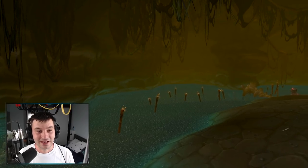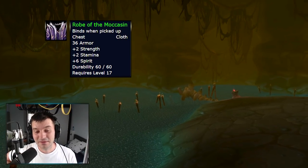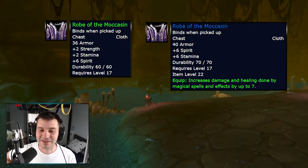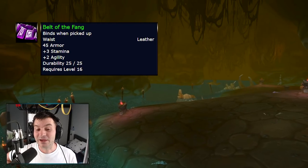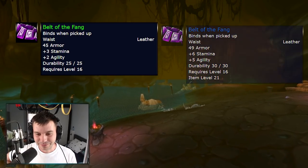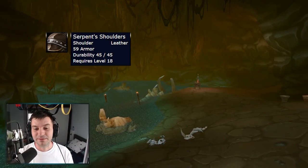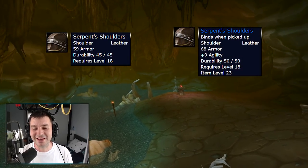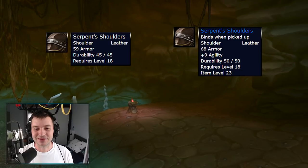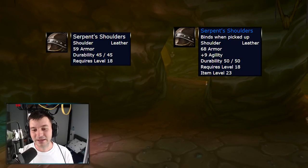Moving on to Wailing Caverns. The Robes of the Moccasin, a level 17 item which had strength, stamina, and spirit — bad stats no one would take — now gets changed to six stamina, six spirit, and seven spell power. The Belt of the Fang goes from three stamina and two agility to six stamina and five agility. Serpent Shoulders, which used to be white quality, now get changed to nine agility shoulders — probably the new best-in-slot for twinks. Nine agility for warriors and rogues at that level is huge.